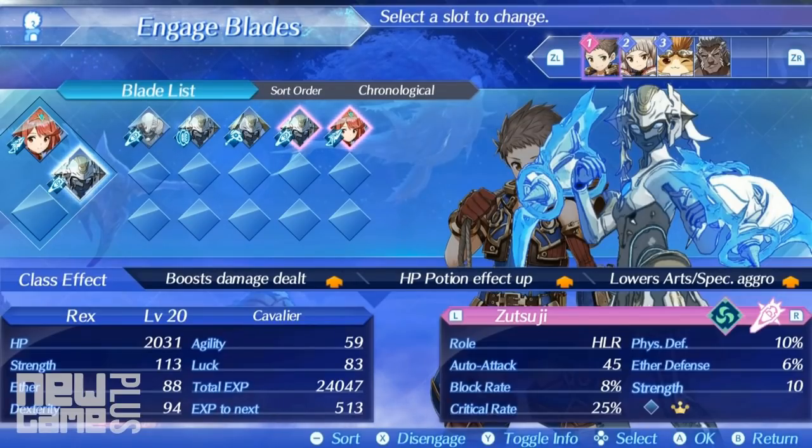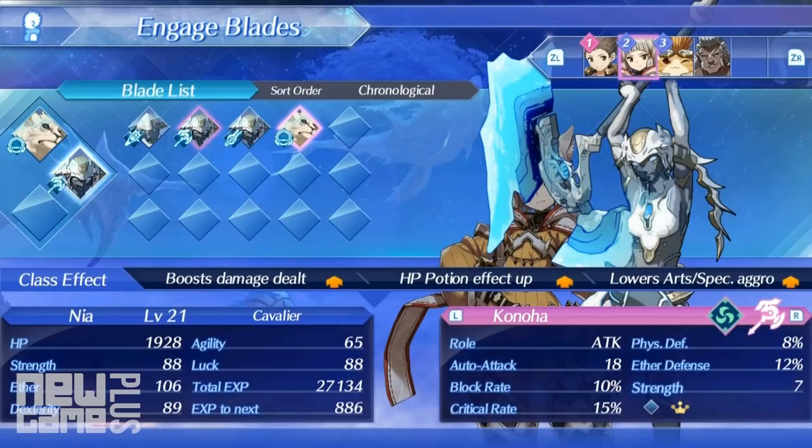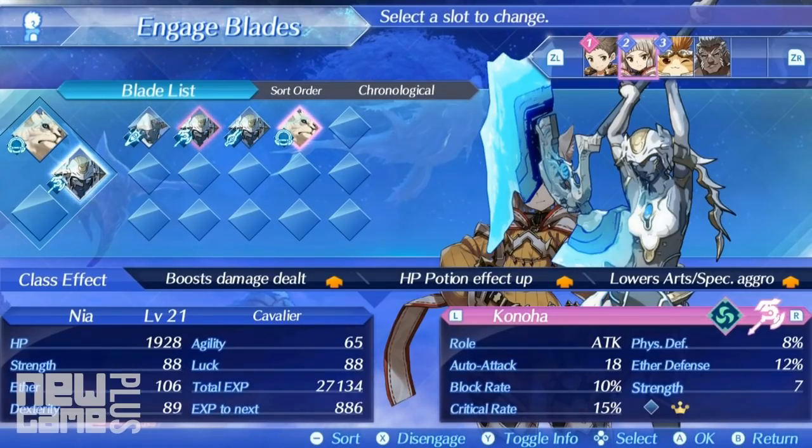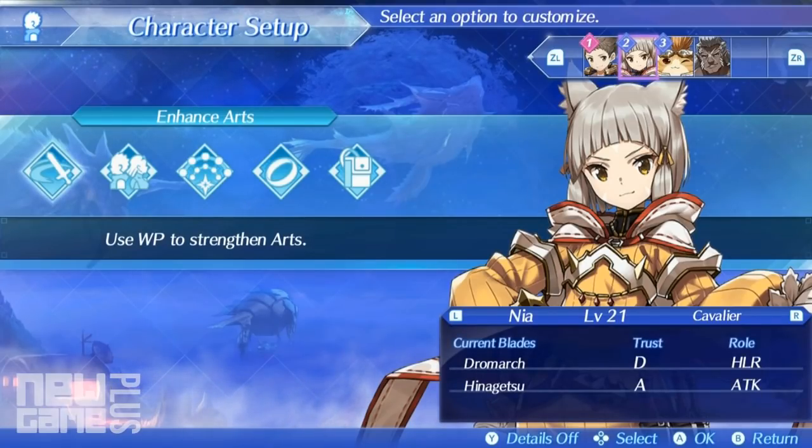Drivers can equip whichever blades they like regardless of role. If you want to have an arsenal full of attack or healer type blades, there's no stopping you. Just be wary of the driver's stats and see how they complement the blades they wield.